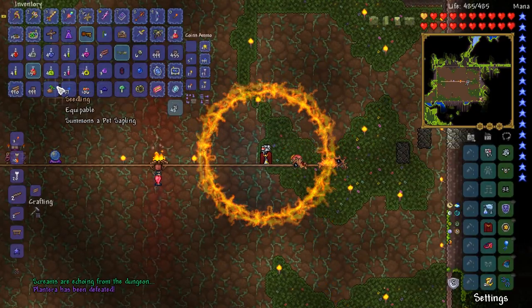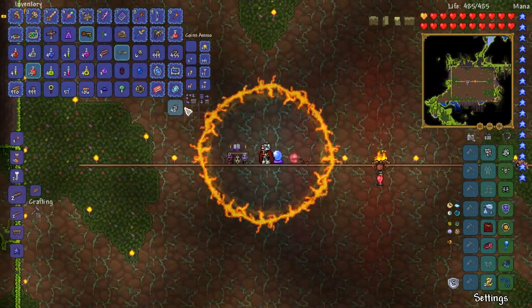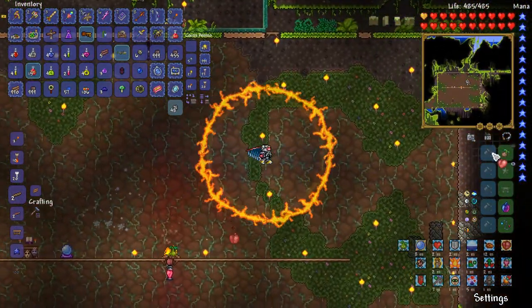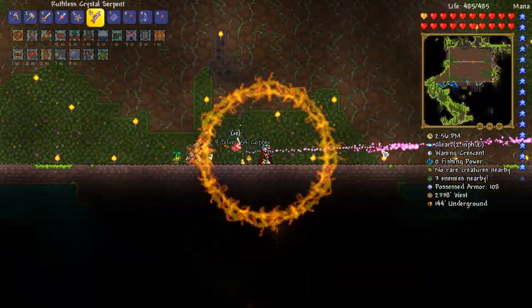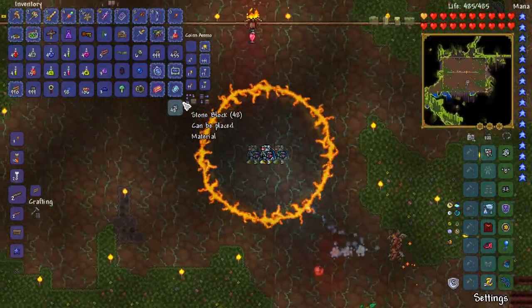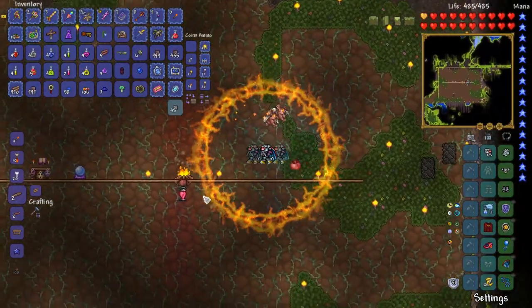Wait, is that a pet? That's a pet, isn't it? A pet sapling! Wait, why is it not activated? Hang on a minute — boom, there we go. Plantera is completed, which officially means we can take down the Pumpkin Moon or attempt to, anyway, if we really wanted to. Which is fantastic — it is fan-freaking-tastic, guys.